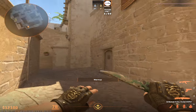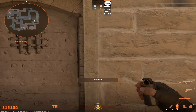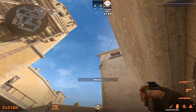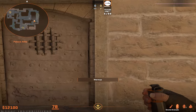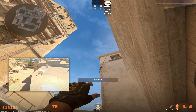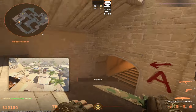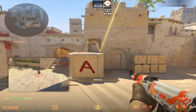For the CT lineup, this is the best and most consistent. For the stairs lineup, I'm going to show you multiple lineups so you can use them according to the situation. The first one: you come here, aim in the middle of this wood, create a triangle, and do a jump throw on the triangle edge. This smoke will land on the left-hand side of the stairs.